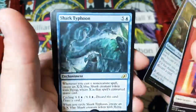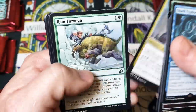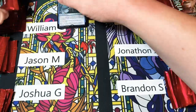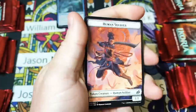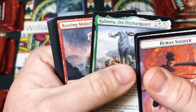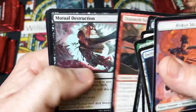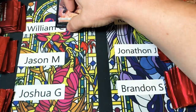Foil polywog and a Shark Typhoon — not a bad first start. Keira the Orphan Guard, one of the better companions I'd say. Porky Parrot. First showcase. Foil polywog and a Shark Typhoon.